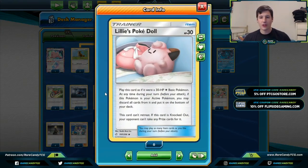Our other primary wall Pokémon is the new Lillie's Poké Doll — it kind of harkens back to the old Robo Substitute from Phantom Forces. It's a 30 HP Colorless Basic Pokémon. At any time during your turn before you attack, if this Pokémon is your Active you may discard all cards attached to it and put it on the bottom of your deck. This Pokémon can't retreat, and more importantly, if it's knocked out your opponent does not take any prize cards. So we promote the Poké Doll, our opponent doesn't take prizes on their turn, and we just continue that loop until we win.